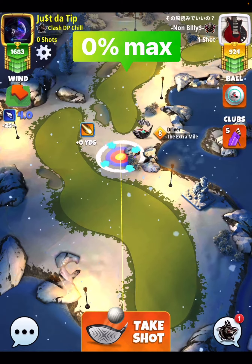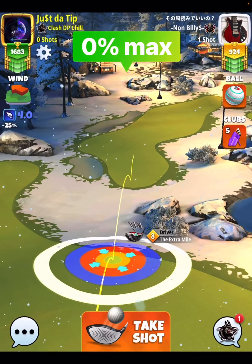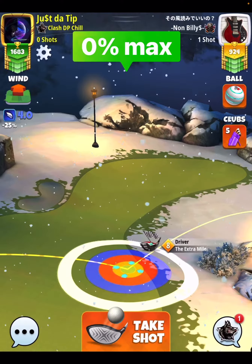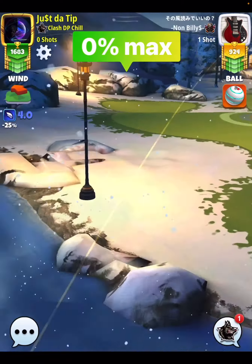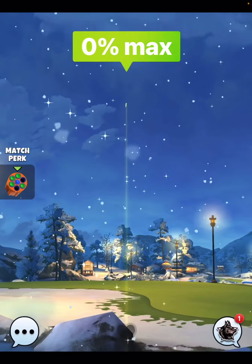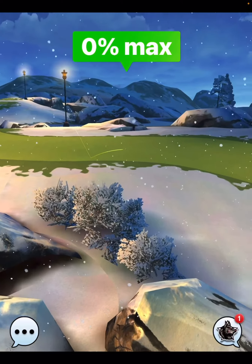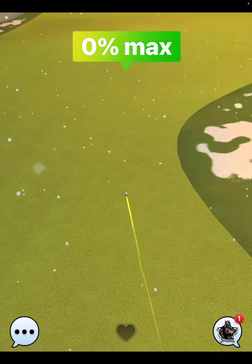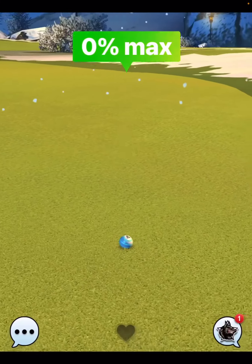Zero percent at max on both shots. We're going to be going with a titan ball and the horizon, putting our yellow ring right around the top of the rough. We pull a zero percent at max even though we're not at max, because this hole does carry. Don't accidentally overpower this shot — just a tad of overpowering could definitely get you in trouble. Just a normal shot, nice and easy, going from one fairway to the next fairway.